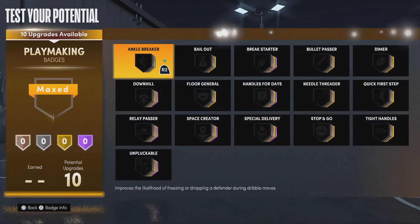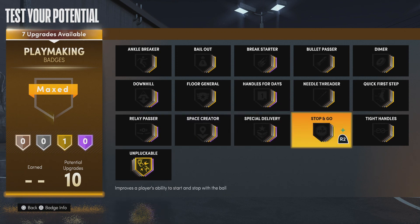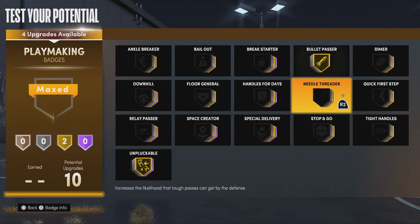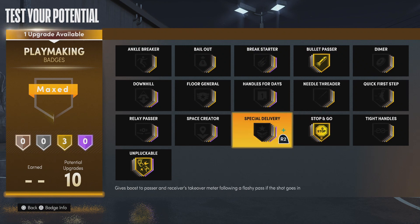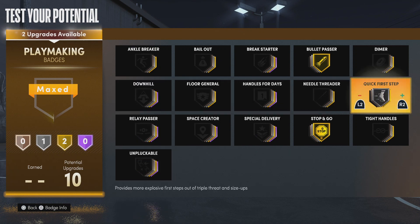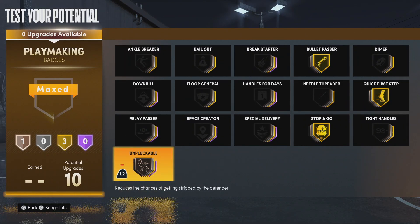Now we're moving on to playmaking. We don't have that many playmaking badges on this build, but we'll make the best use of them. We're going with my coveted gold Unpluckable — I always put that badge on. Then bullet passer on gold, and stop and go on gold, which helps with all the shifty dribble moves. If you have to take off anything, I would take off Unpluckable and put on quick first step — because honestly, people aren't getting straight-up steals anyway, they're getting those little bump steals that are pretty annoying.